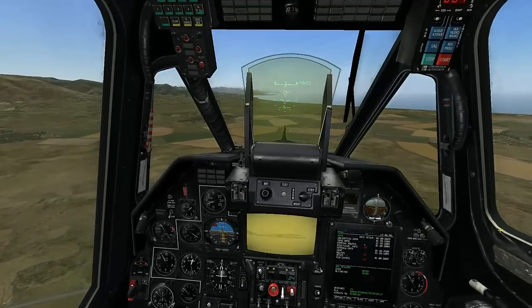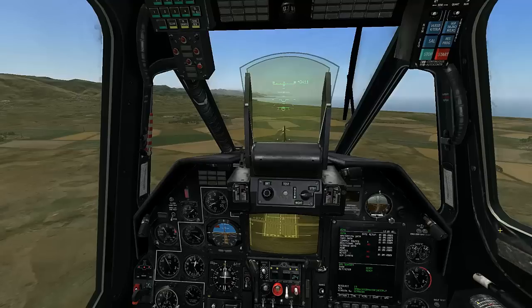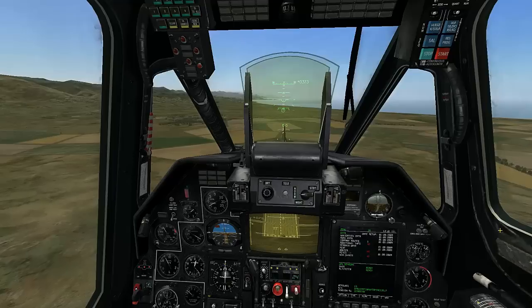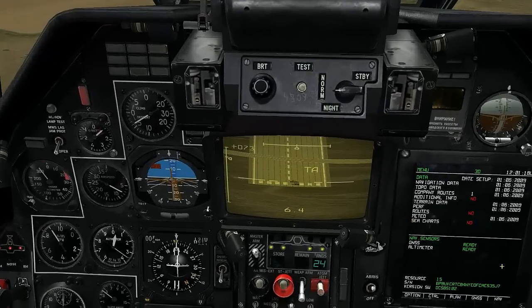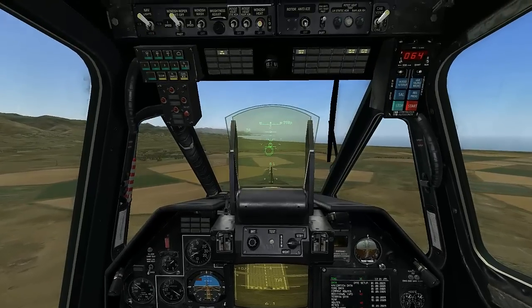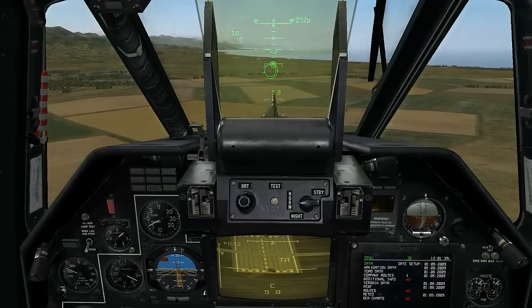The procedure is the same as when we use the 30mm cannon. Select the hardpoint you have the missile stored on by pressing the I or Y key on your keyboard. The reticle that appeared is the Vikhr's aiming reticle. If we slew it over our target, C will appear, indicating that we are clear to fire. It's important to keep the reticle centered over your target.